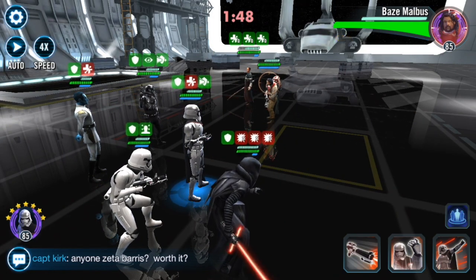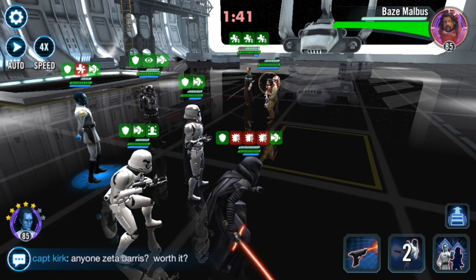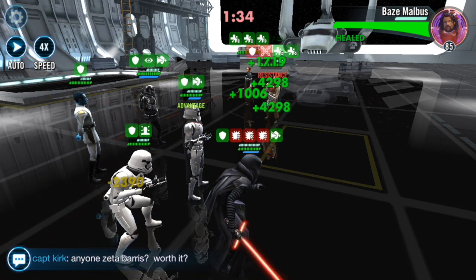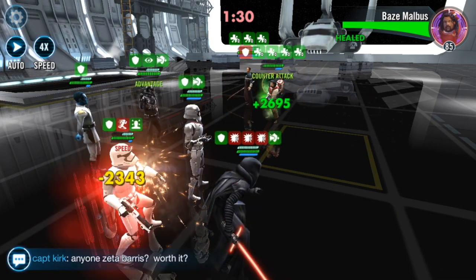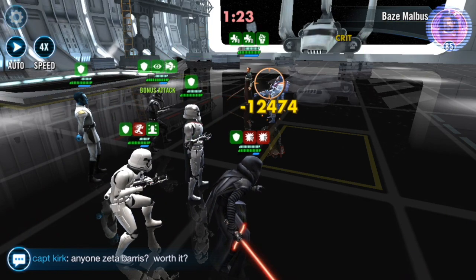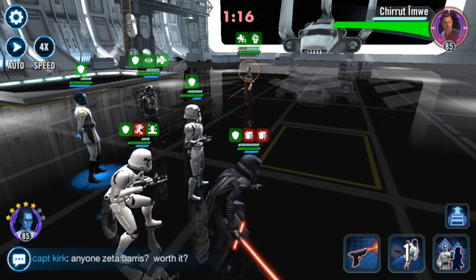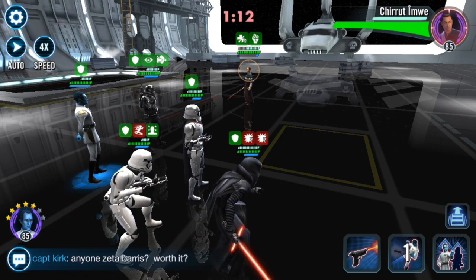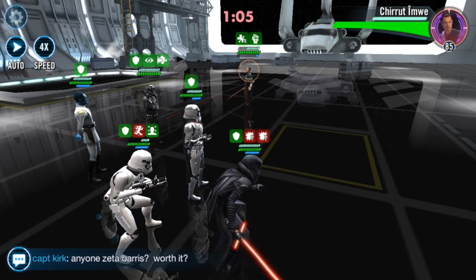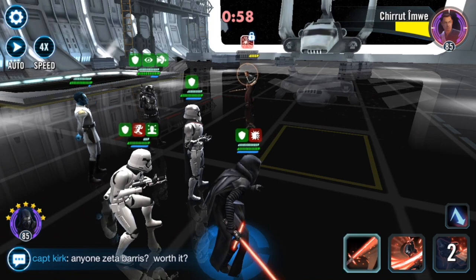Now comes the bounce back and forth between Baze and Chirrut. I'm going to focus on Baze just because his endless taunting is pretty annoying, focusing him down as quickly as I can. Then I'll use Thrawn to fracture him — or just take him out, that works too. We used a turn meter swap to give that to the First Order TIE Pilot to dish out extra damage, then fracture the last enemy and it's game over.